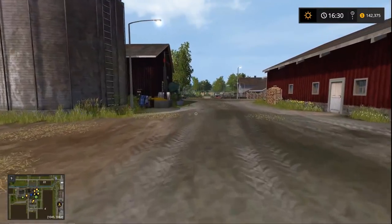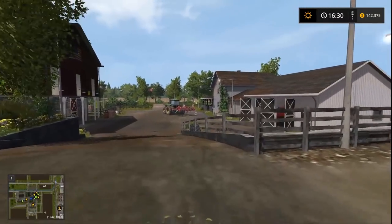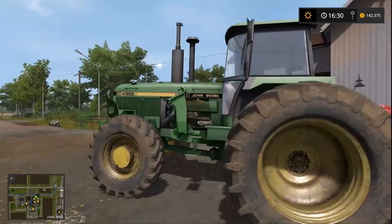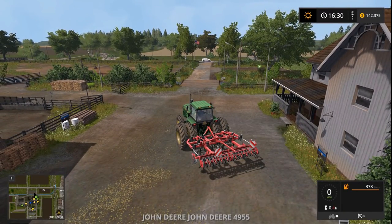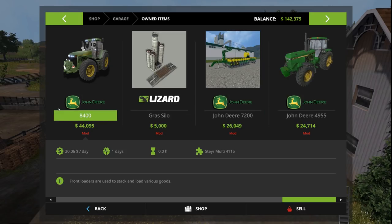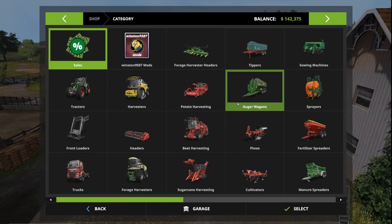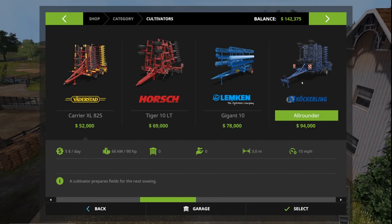We're going to drive the 4955 over to the dealership to sell the cultivator we started with — it's a small Horsch cultivator. I think we might be picking up a big bud cultivator. Let me check our horsepower — we're sitting at 235, so I can look for cultivators in that range, around 300 to 400.